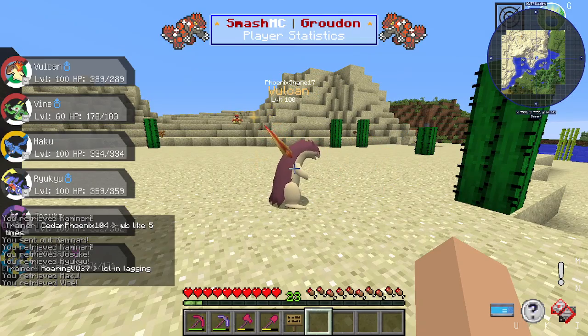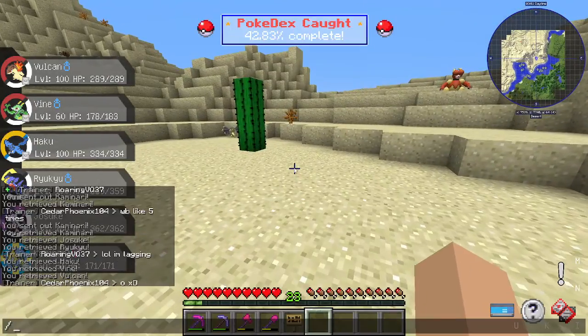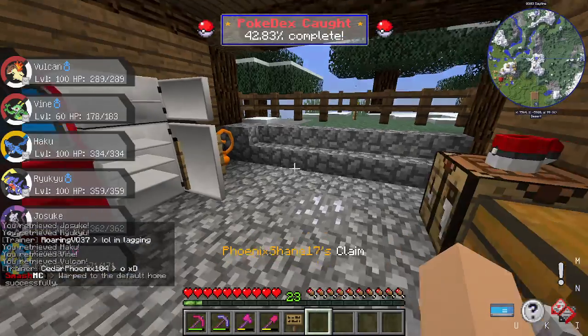That was filthy — Vulcan started cooking, that was amazing! So let's go home because I actually have something special — like, really special.